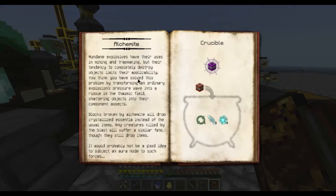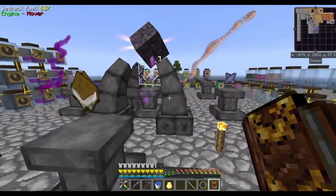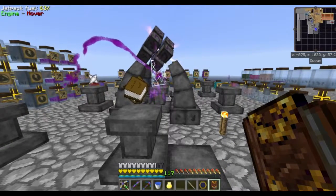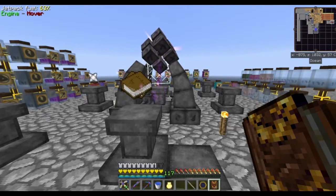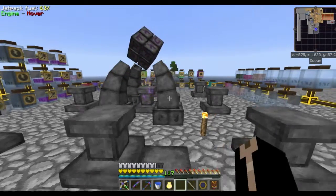This stuff is like TNT, but when it blows something up instead of dropping the blocks themselves, they drop crystallized aspects of whatever they're made of. So if you blew up a bunch of cobble it will drop crystallized chaos and terra aspects, which is kind of cool.